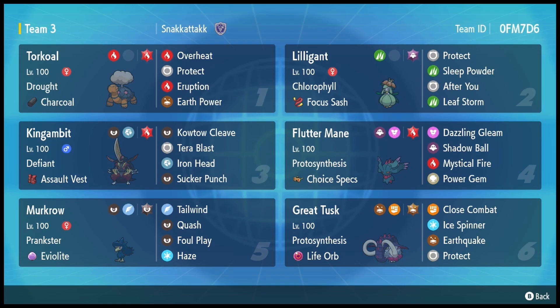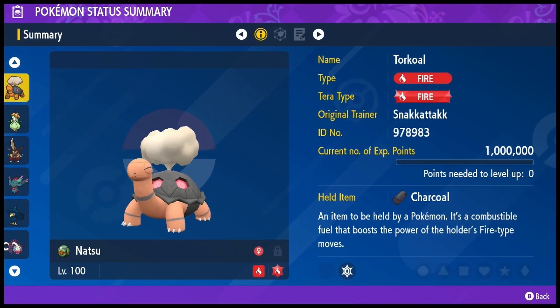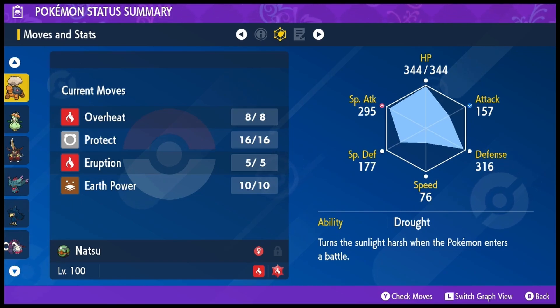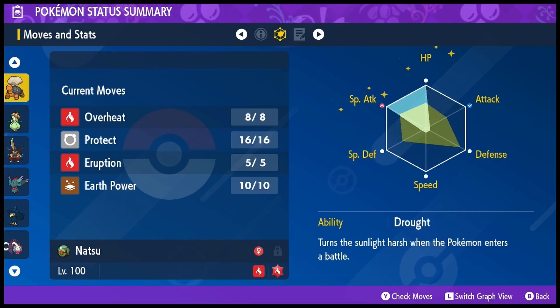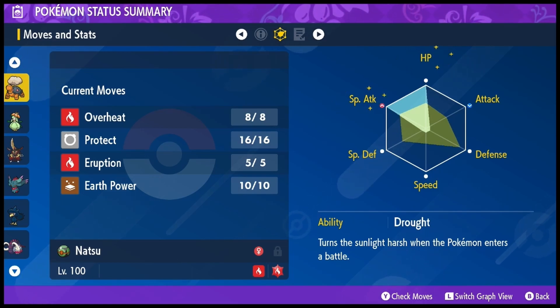From here let's get into the individual breakdowns. The first Pokemon, and the one that the team is built around, is Torkoal — mine's nicknamed Natsu. It's a bulky build: max HP, max special attack, with a little bit in special defense, and it's based around getting off absolutely nuclear blows, with earth power as a bit of extra coverage.